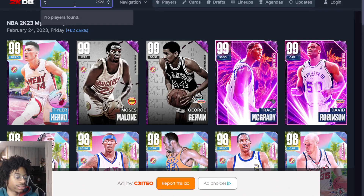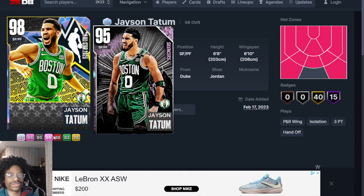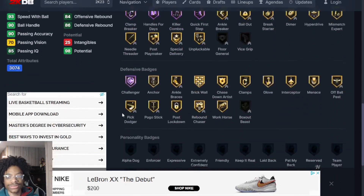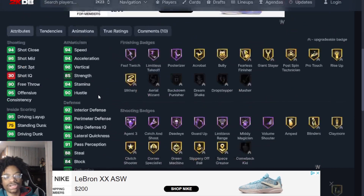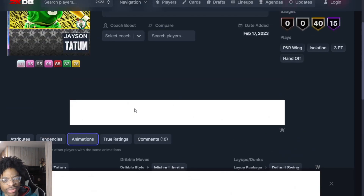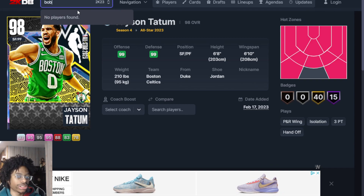Starting off at number 20 is Jason Tatum. I personally don't use this card — there's Tayton Thomas and other small forwards — but this Jason Tatum is elite. He has really good shooting badges, gold defensive badges, vice grips, interior defense, he's 6'8". His jump shot is very cheesy, you can bang it in your face like there's no tomorrow. I wish 2K dropped a better Jason Tatum, like a shooting guard edition for the All-Star game, but 2K trolled us.